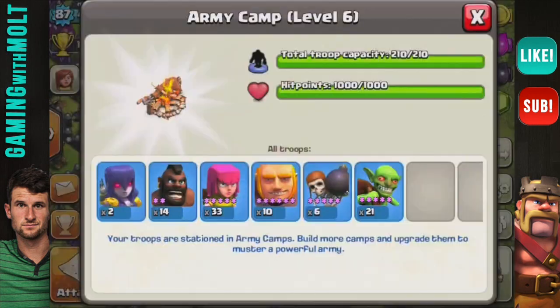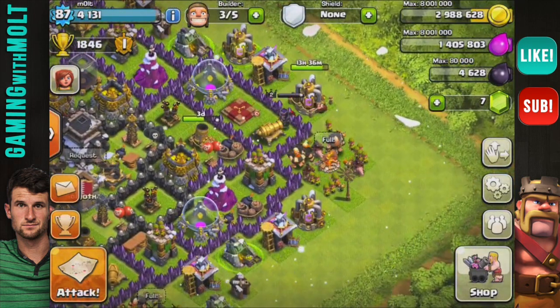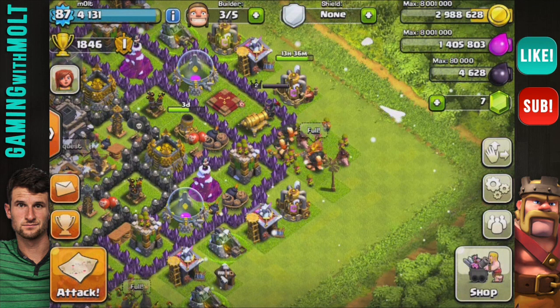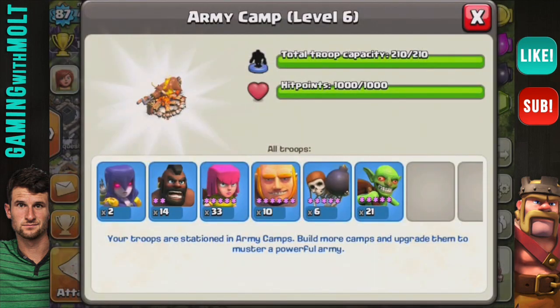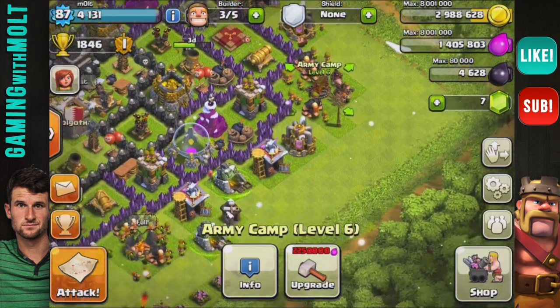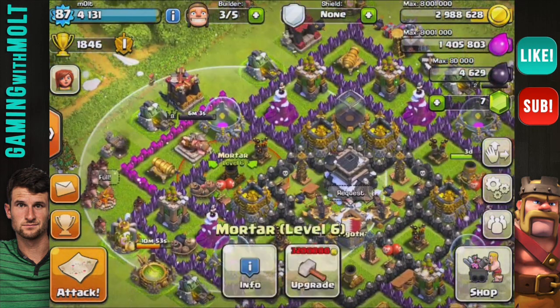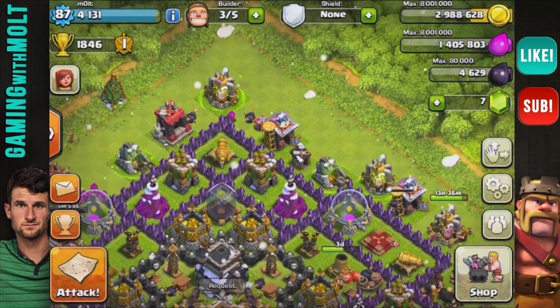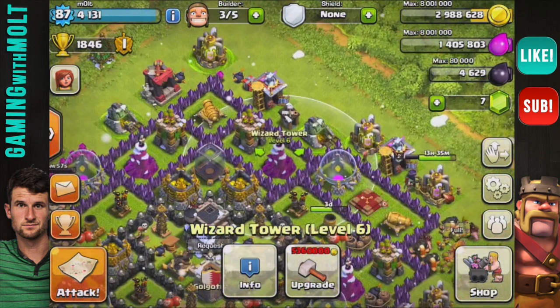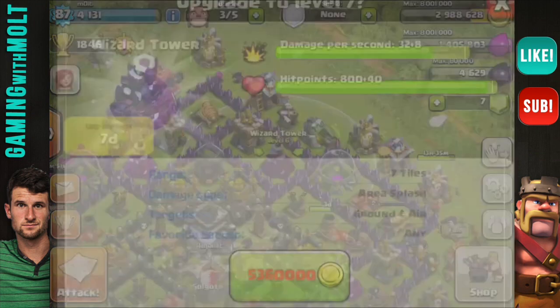We are about to do an attack, and I now have witches as well — I upgraded this dark barracks a while ago and it just finished up the other day. What we're going to do in this attack is two witches, a couple hog riders, archers, giants, et cetera. I want to see if we can get 200,000 gold so we can upgrade another mortar. After the mortars I'll probably start working on my wizards. Let's see — eight more damage per second once we upgrade, which is going to be crazy.